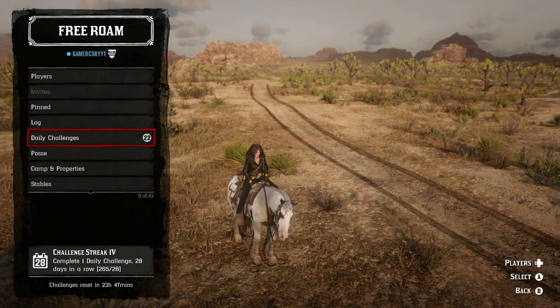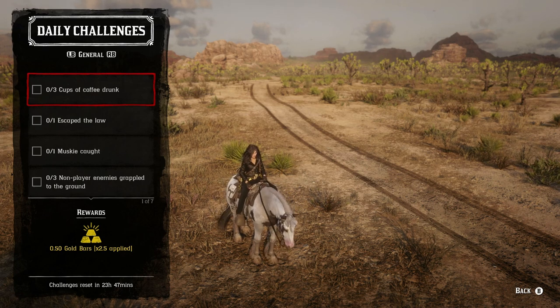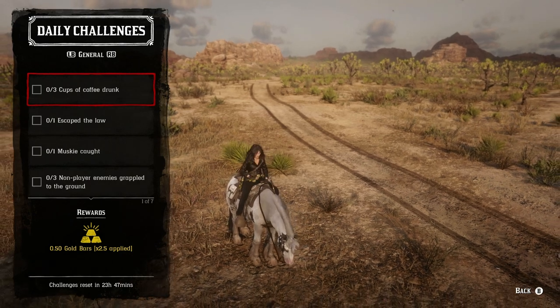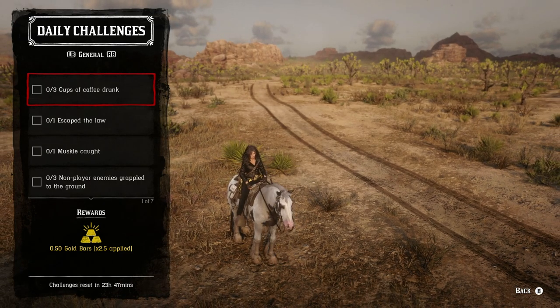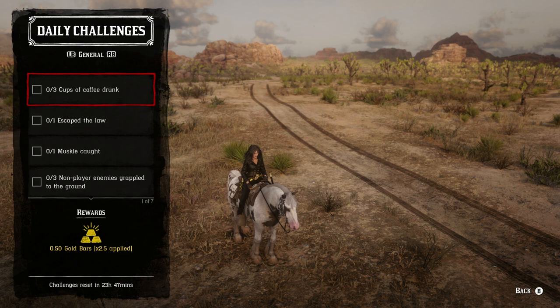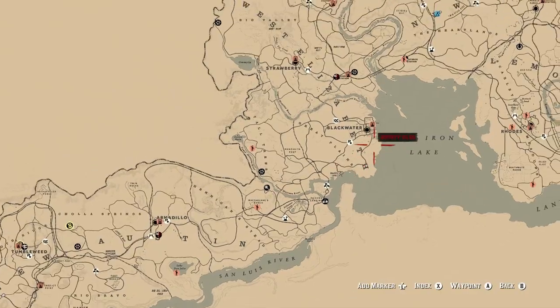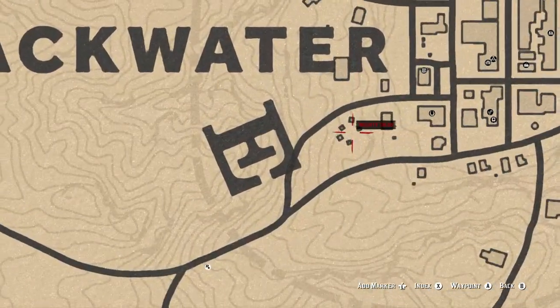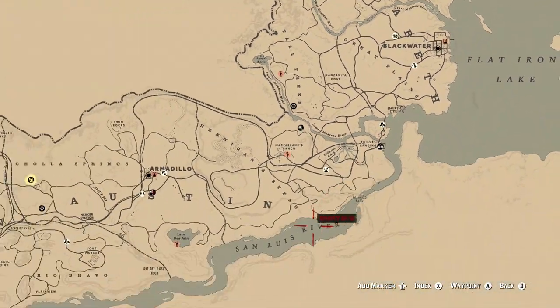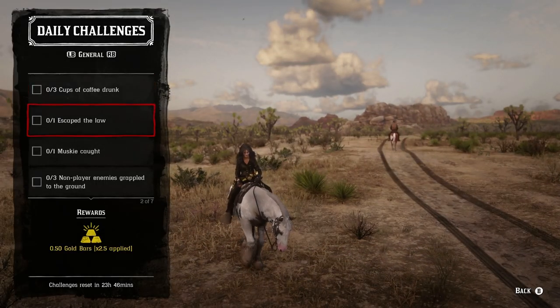Let's go over these in detail. Three cups of coffee drunk — there are a couple of places you can do this. You can do this at any campfire or wilderness campfire, as long as you have coffee you can brew it right there and drink the cups. You can also go to your moonshine shack where right next to the bar there's a location for your coffee. Otherwise, if you guys go to the camp just outside of Blackwater, there is a coffee pot located right there that you can drink from, and you just have to drink three cups of coffee.